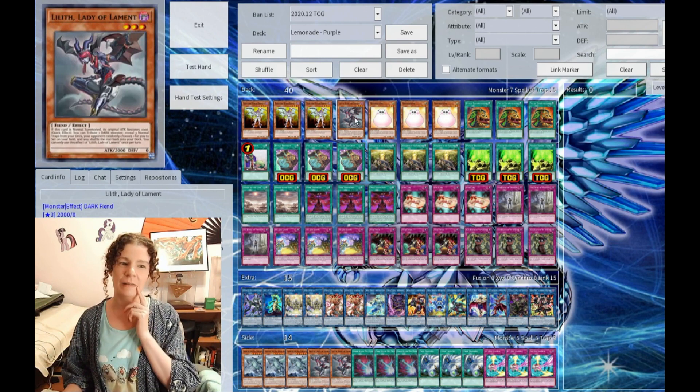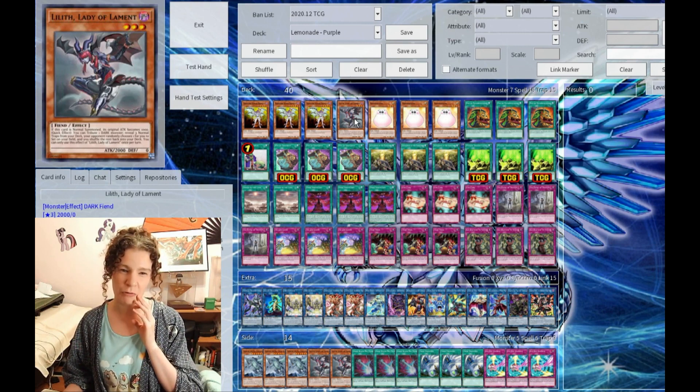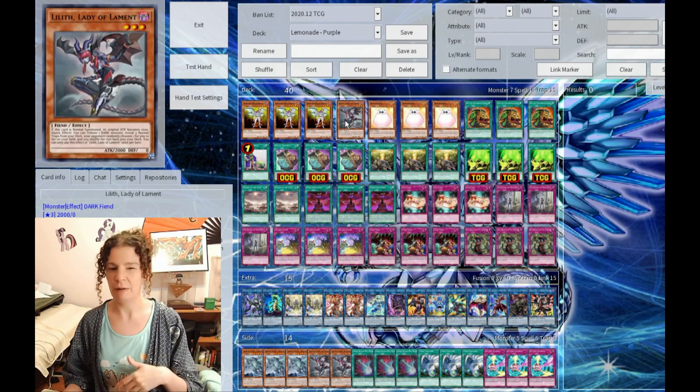One Lilith, Lady of the Lament. Once she's Normal Summoned, you can tribute her off and you can search for 3 Normal Traps, pick one at random, and set it. It'd be nice to have more of her in there — I can't really squeeze her in — but one sometimes does the job. At least you can slide her out for anything that's more useful, depending on your matchup.